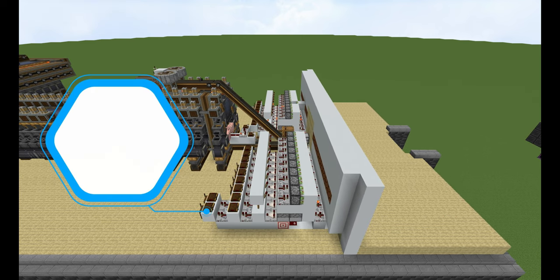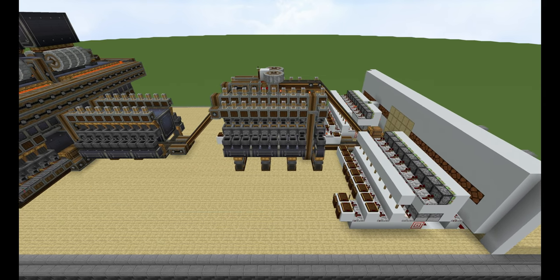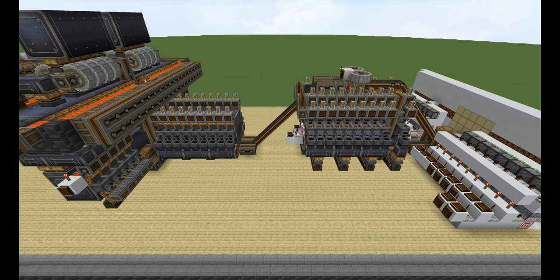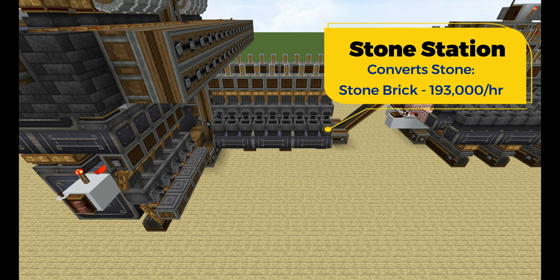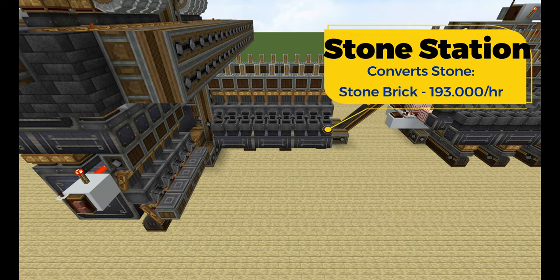So I just explained the whole selector panel right in front of you, which is pretty cool. The second part is the sand station, which converts sand and red sand into sandstone and cut sandstone. Back in that spot we have a stone station which converts stone into stone brick, and those are the production rates you're going to get per hour.